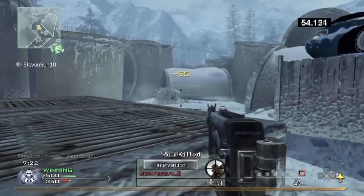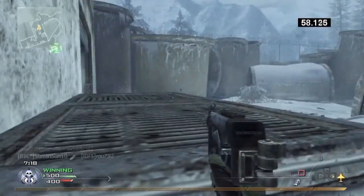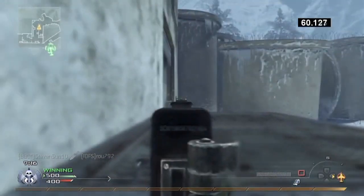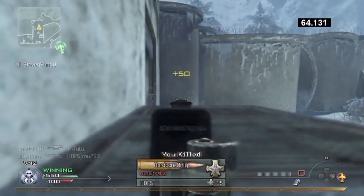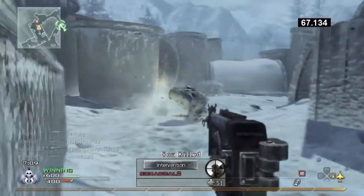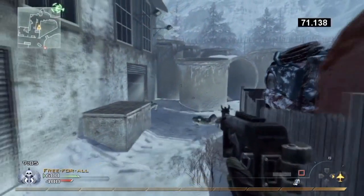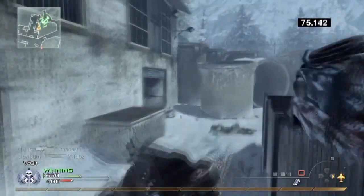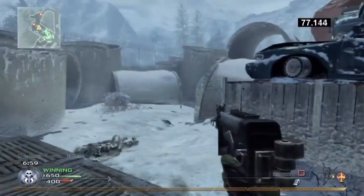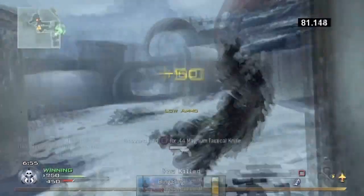Behind me, no one can go over that wall towards me — the only way to get over it is from where I am right now. So I'm basically staying here, letting my air support do the work, get me the kills, and just defending myself. I can hear people coming from miles away — I've got a really good headset, a Turtle Beach PS21, so I can hear people coming from behind me, from my right, from my left, from everywhere. I can pinpoint their location without using a UAV.